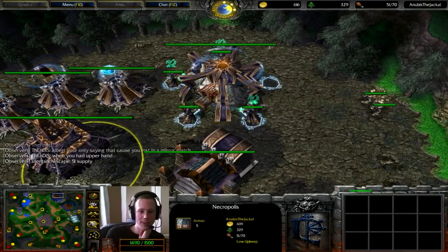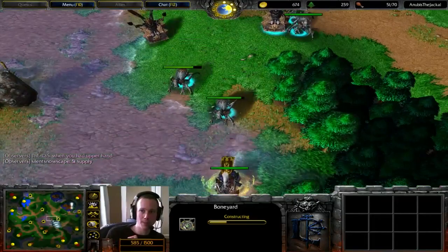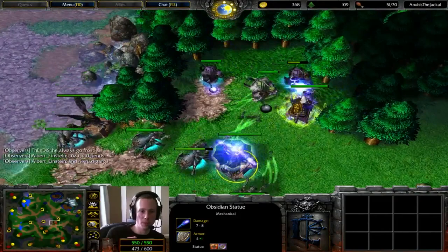Two Boneyards — this is essentially what Anubis loves to do. He really needs to get that Acolyte on the Goldmine. Again, he is sitting at 51 food. If you want to go up in food supply then definitely do it, but don't sit at 51. Do not sit at 51. Just kill a Ghoul — no problem there whatsoever.